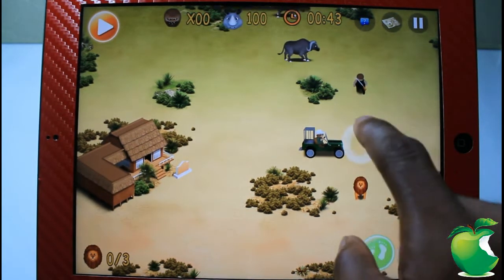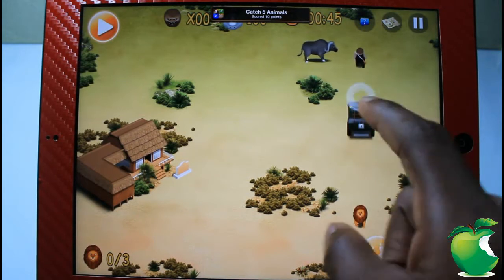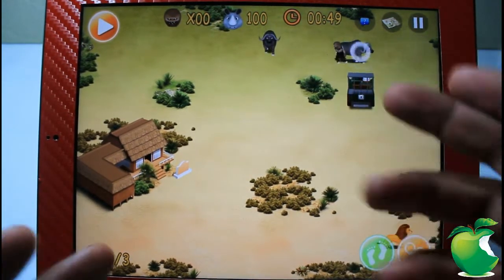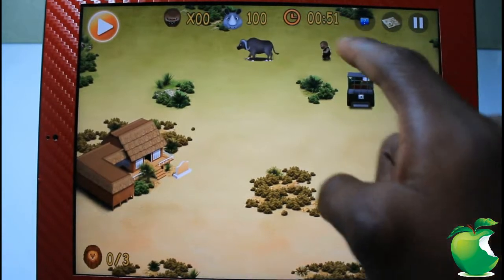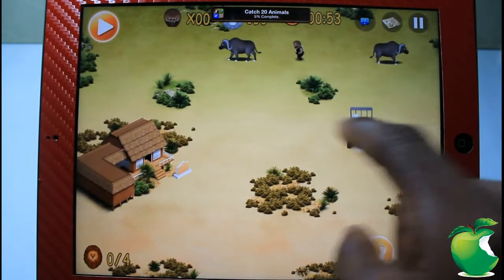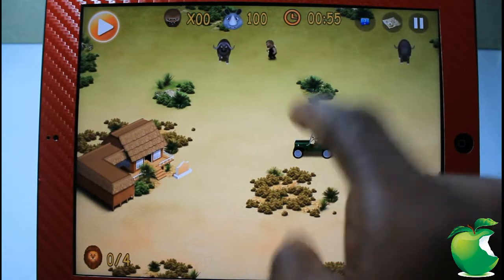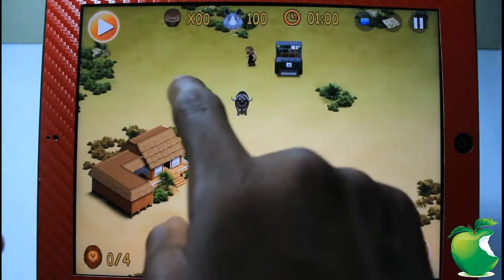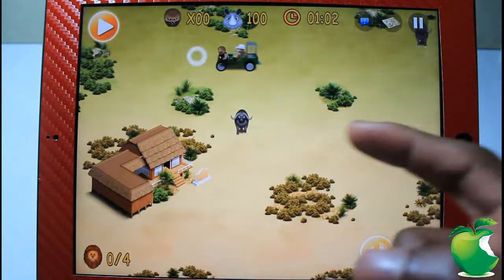This is one thing I hate about this game. Whenever you get to the point where you see one of these animals, it just sticks. Whether you're walking or you're driving, it just sticks and it's freaking annoying. At what point when you're making a video game do you think it's cool to just stick in one place when you see one of the animals?